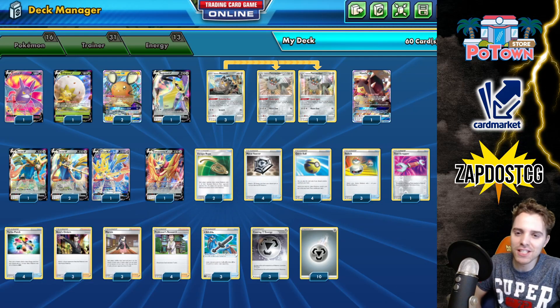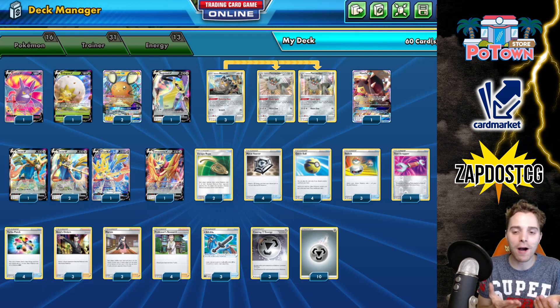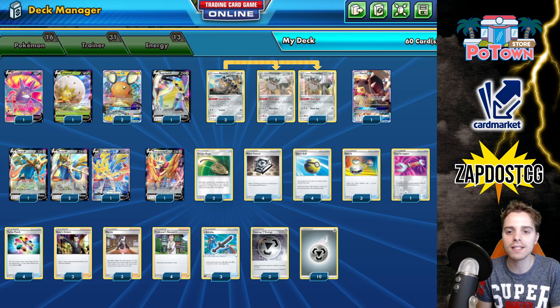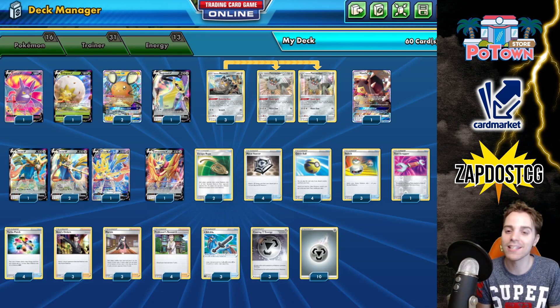What's up YouTube? It's ZAPDOSETCG here and welcome back to a TCG deck profile video on my channel. By popular demand, we're exploring Turbo Zacian first. We're exploring new deck profiles from Battle Styles and this is going to be an interesting archetype. Zacian is going to be a deck on its own — you no longer need ADP, and it's going to rotate anyhow very shortly.